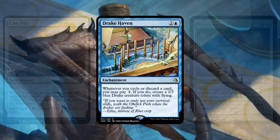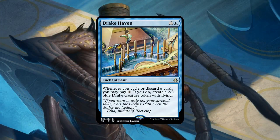Number nine on our list also caught me by surprise: Drake Haven, the cycling finisher. Is this the return of Astral Slide or Lightning Rift? What do you think about this one, Richard?